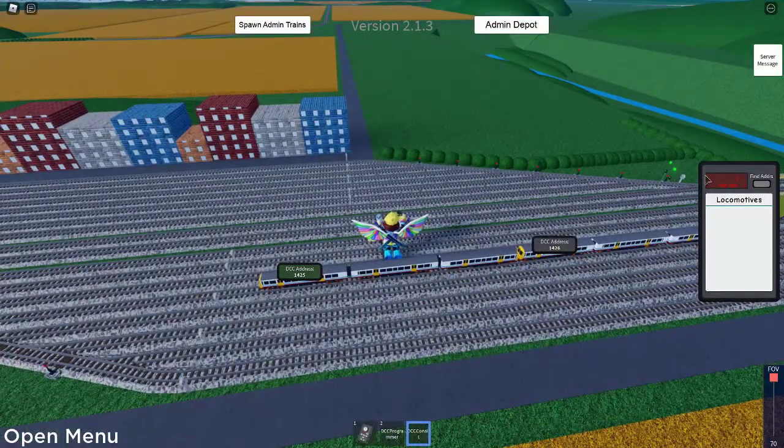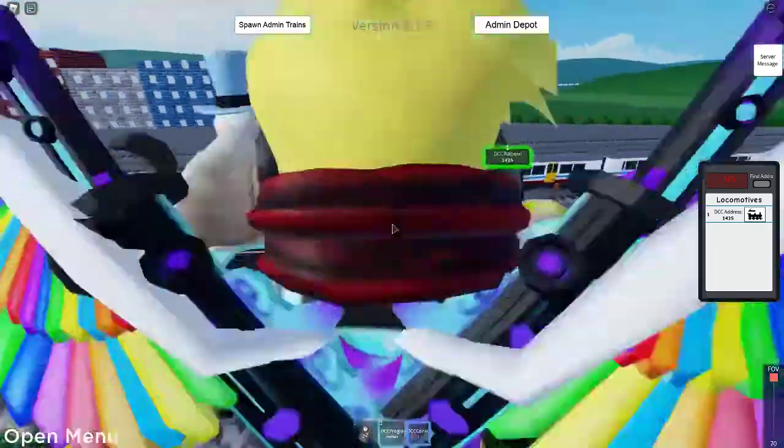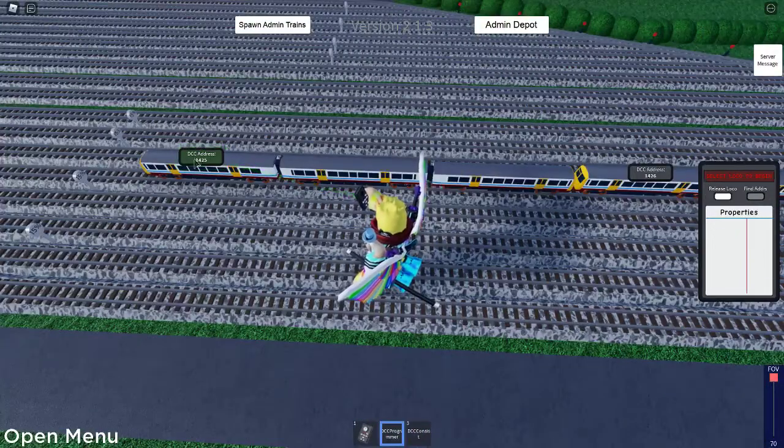You will go over here and enter the DCC address. If you've done that, you see a green line that shows what trains or addresses you've connected. All trains for my game are in.